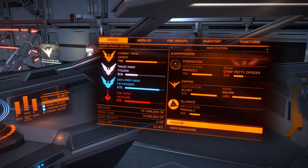Secondly, my exploration rank, which is what is affected by passenger missions, is also quite high — Pathfinder level, and I'm nearly at the next rank. I think it's one away from elite level. And that also affects the payout that you get.